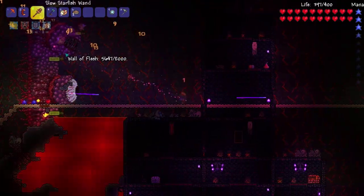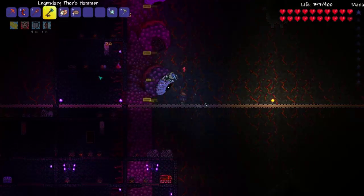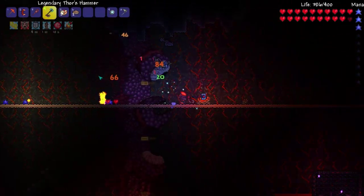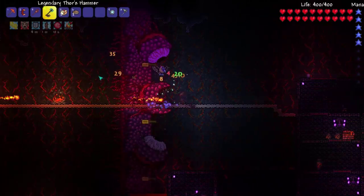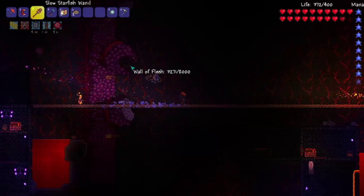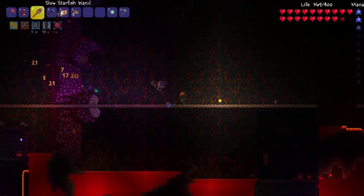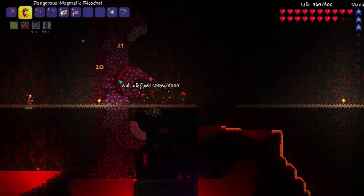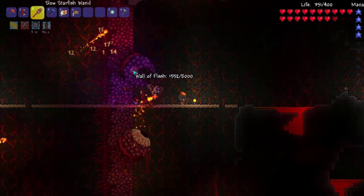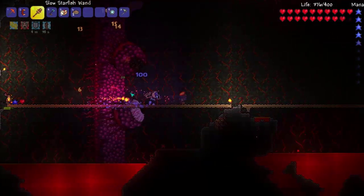Oh my God. He does one damage to me — it might just be because I have an Iron Skin potion, but like, one damage? You can do better than that. That's embarrassing. Nine damage — a whopping nine. He's already at half health, so we just need the mana to recharge. This should be easy mode now. I can totally handle this. We basically already won. Only thing I'm slightly worried about is running out of path. But even if we don't have enough path, we can swim in lava. I ain't even scared. We just won — we killed it!